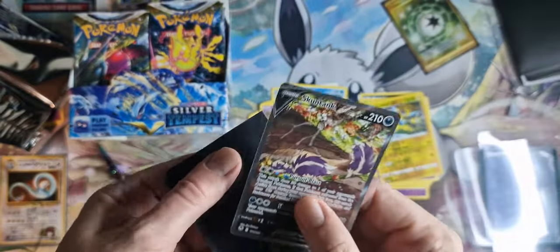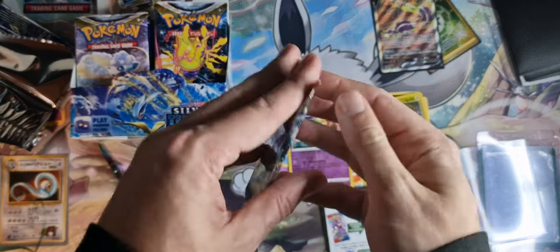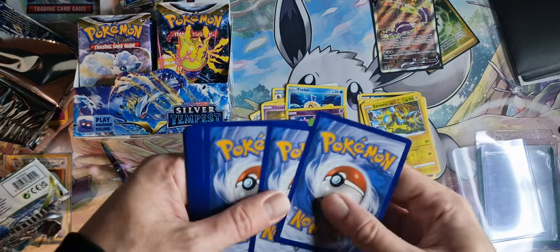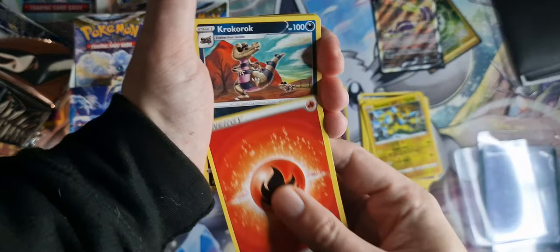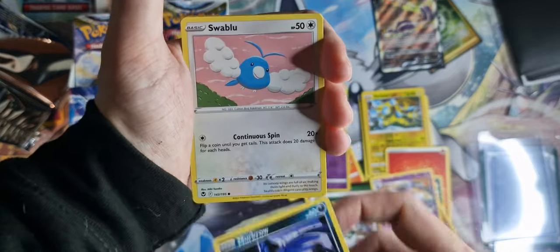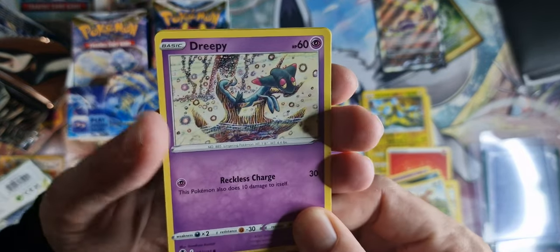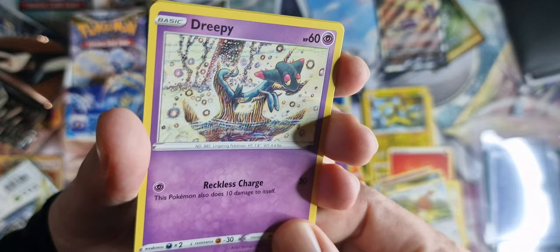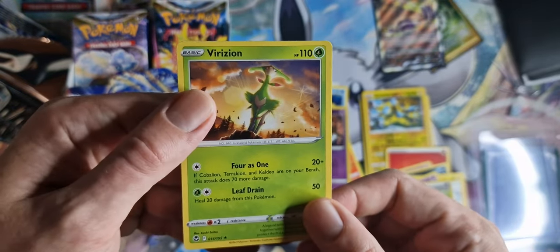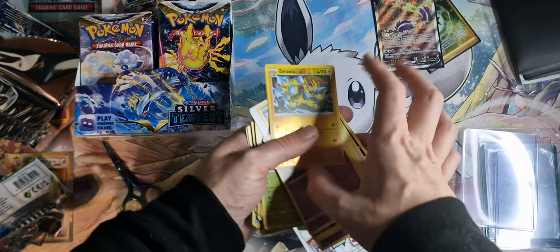But we're definitely doing well so far. Let's go for a Regidrago. No artwork on this one but we've got a Fire Energy — never have too many of them. Krokorok, Anereth, Meowstic, Murkrow, Swablu, Rotom, Bunari, Dreepy — I've never seen the artwork on that, it looks fantastic, almost like he's on an anchor of a ship. V-Guard Energy, the normal one — don't need that anymore. And the final card is the Verizion. So that was our first pack without a V or a gold card.